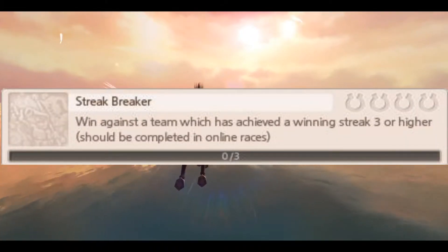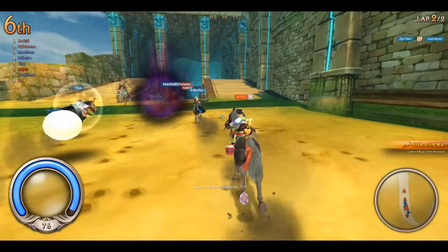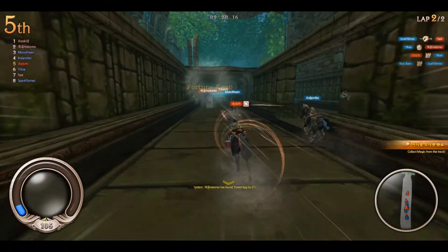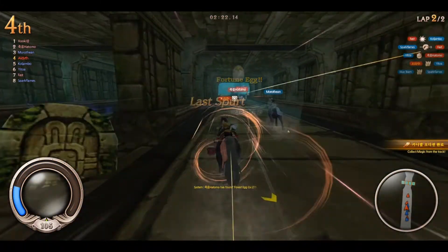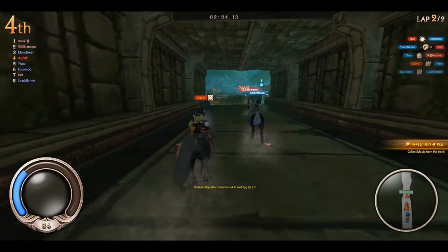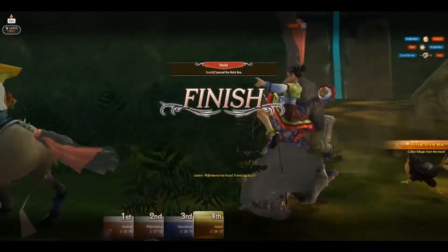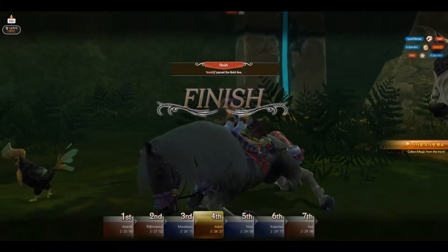And for the final achievement, Streak Breaker. Much like Streak Thief, Streak Breaker wants you to break a winning streak but it must be done in team races. To further explain, your team needs to win against another team that has won at least three times in a row. Thankfully you don't have to be the one to get first place — you just need your team to grab the win.